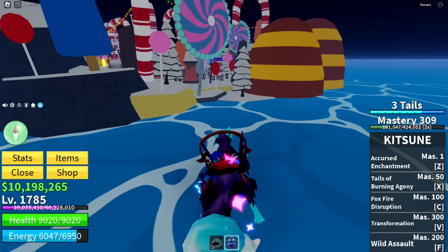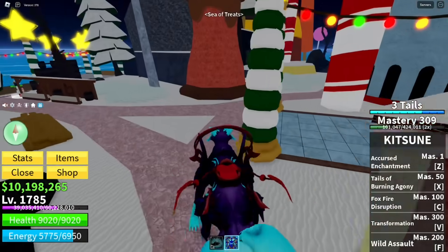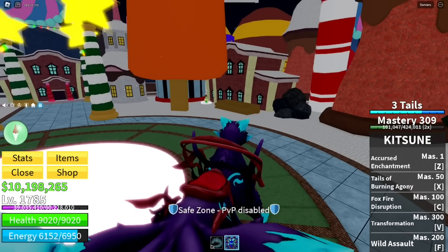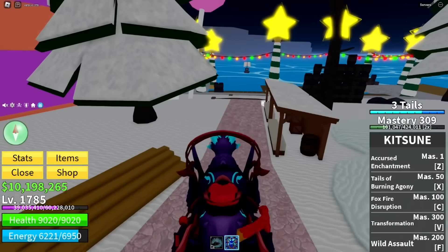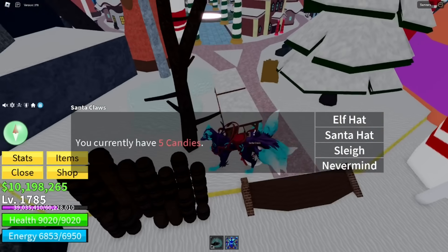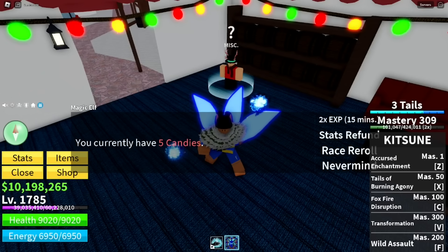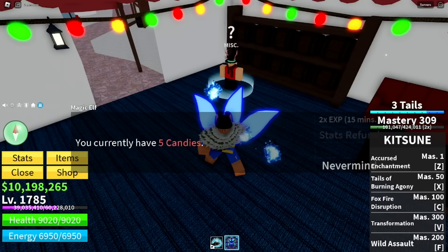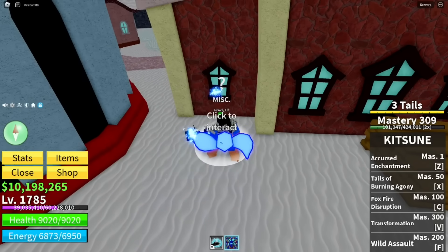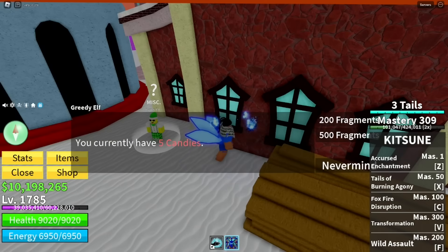Once you get to the Sea of Treats, you'll have to wait for a timer to count down to zero. Once it hits zero, you collect presents, and collecting presents gives you a chance at getting free fruits. When you collect candies, you can use them to buy stuff from NPCs. There's a limited-time item NPC selling the Santa hat and Santa sleigh. Another NPC sells XP multipliers, style refunds, and stat resets. A third NPC lets you exchange candies for fragments.